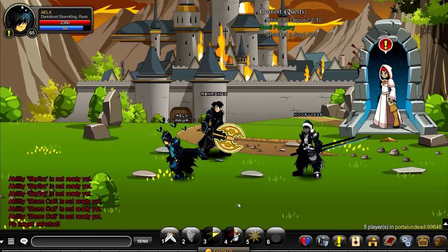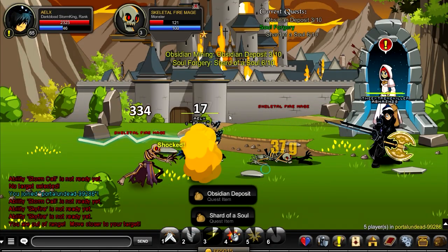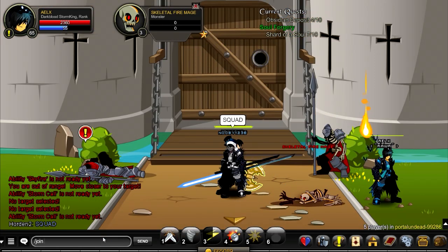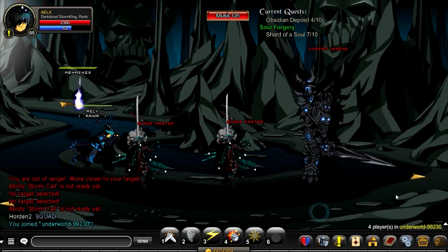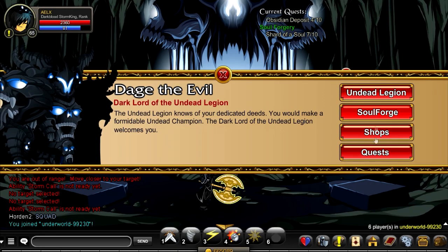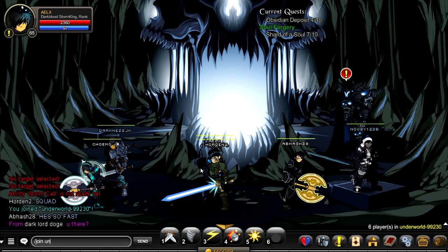The last part of the quest is the Enchanted Death Sheath - I'm not sure how to pronounce that. We're just gonna end that part here. I'm gonna go back and slash join Underworld and show you guys what that last item is. The last item is the Enchanted Death Sheath.